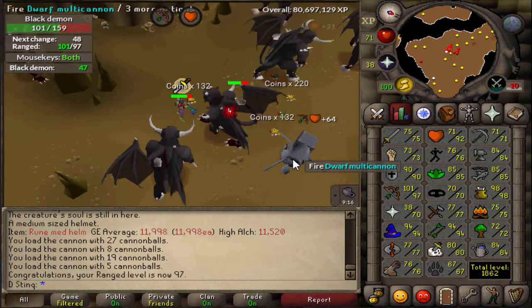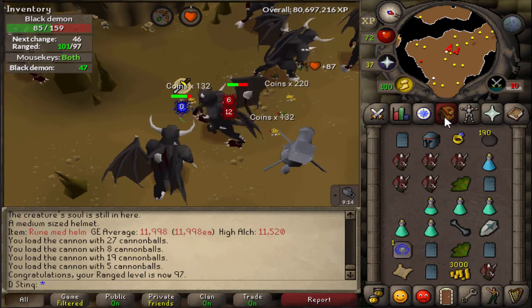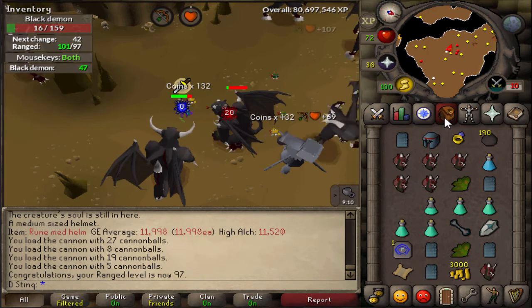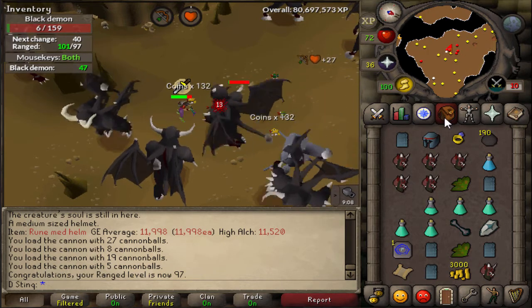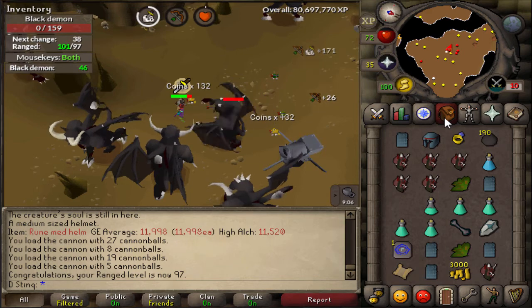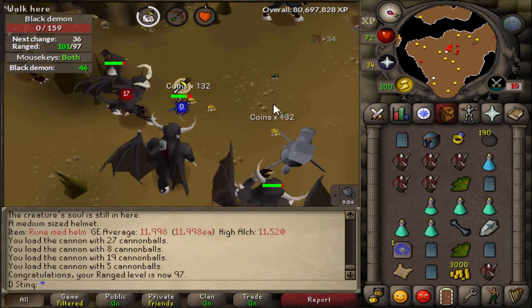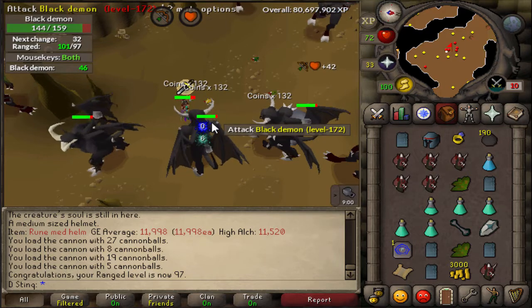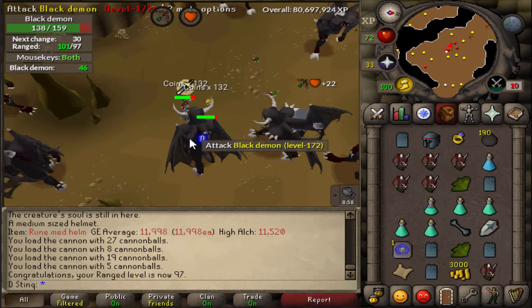Supposed to be a Range tank, but we haven't got 99 Range yet. We're almost there, guys — two more levels, which is really awesome. I plan to make a huge amount of progression in Range. And also getting the construction stuff as far as the Fairy Ring and the fountain or pool — I don't really know what it's called, but I know what it does and I know the reason I want to get it.